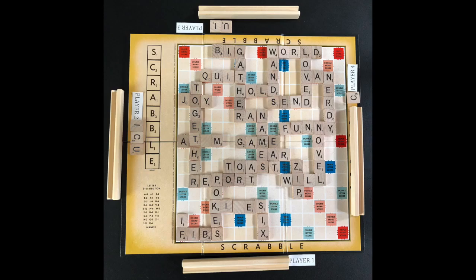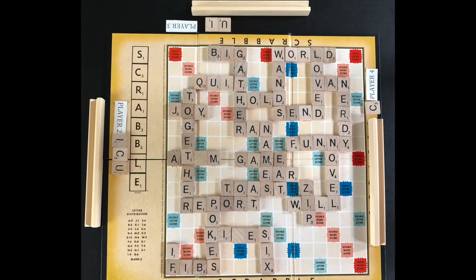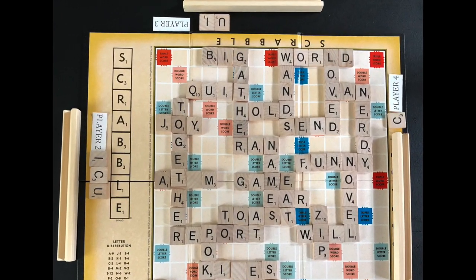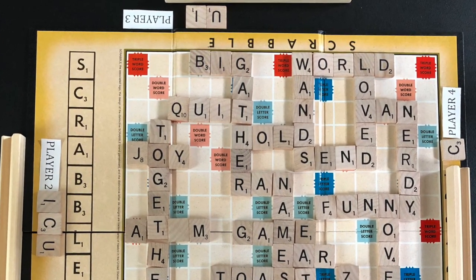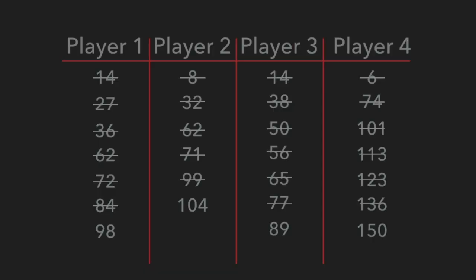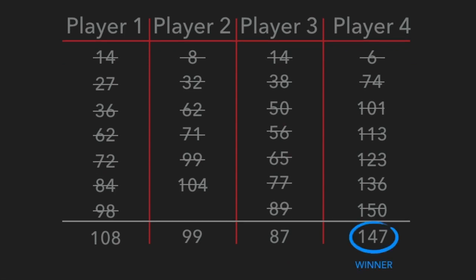Once the game is over, any unplayed letter tiles are subtracted from their owner's score. Player two loses five points, player three loses two points, and player four loses three points. Also, the player that used all their letter tiles is awarded the total of unplayed tiles. Player one is awarded 10 points. The final scores are tallied and player four wins the game by having the most points.